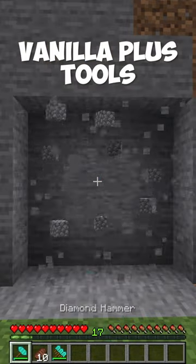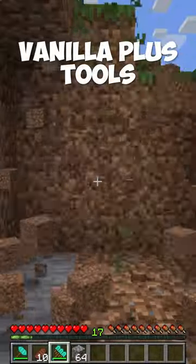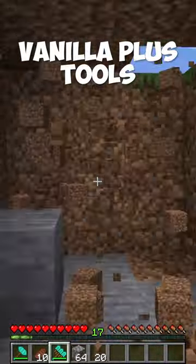The Vanilla Plus Tools mod adds a hammer that allows you to mine a 3x3 area with one click. There's even a new diamond shovel that allows you to mine a 3x3 area of dirt.